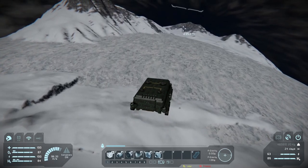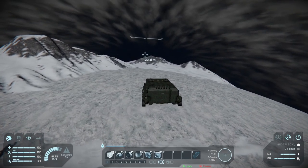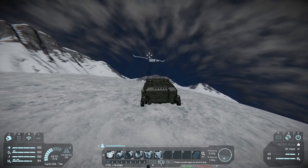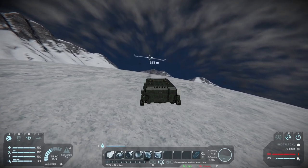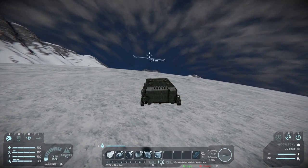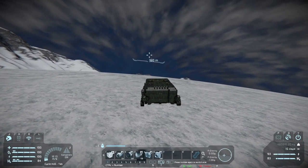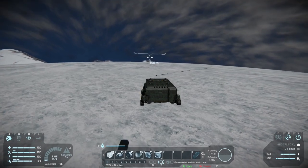The only real hazardous thing on this planet is that it's going to suck the power out of your suit fairly quickly, mainly because of the cold. So you've got to watch your levels on your suit to make sure you don't run out of power and start draining your health. Also, periodic snowstorms will pop up here and there.